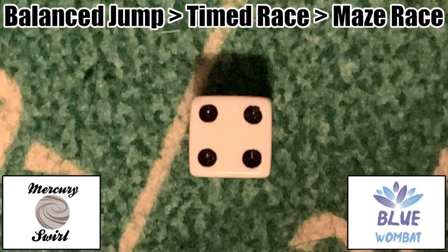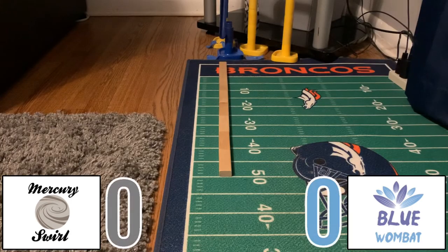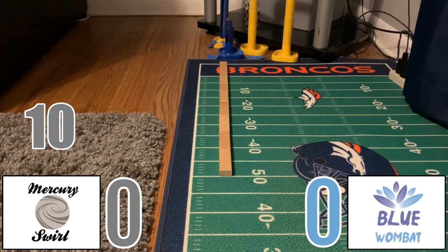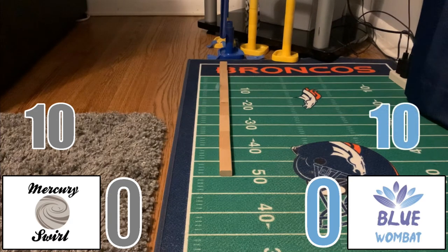We roll a four on the dice roll right here for this Mercury Swirl versus Blue Wombat contest. We'll start in the Balance Jump and we'll end in the Maze Race. Second unit will be the Time Drees. Mercury Swirl will kick us off right here in the Balance Jump and he'll get to the 10 to start. Not a good way to start, especially against this Blue Wombat, the Marble Balance Jump champion. Blue Wombat will get to the 10 as well, so not a good start for either marble. It's going to remain 0-0.